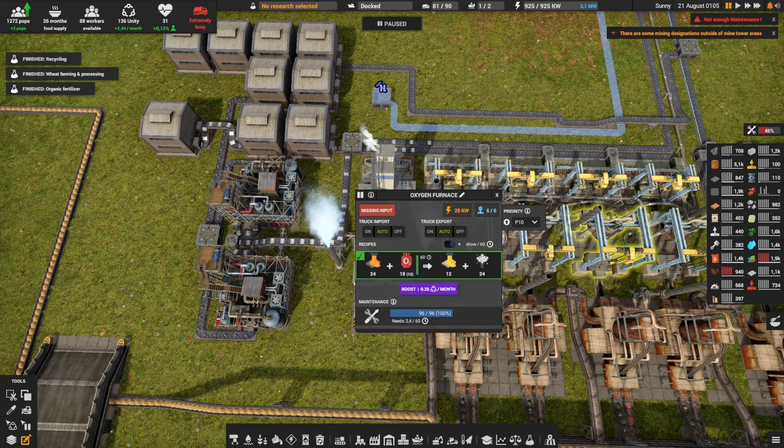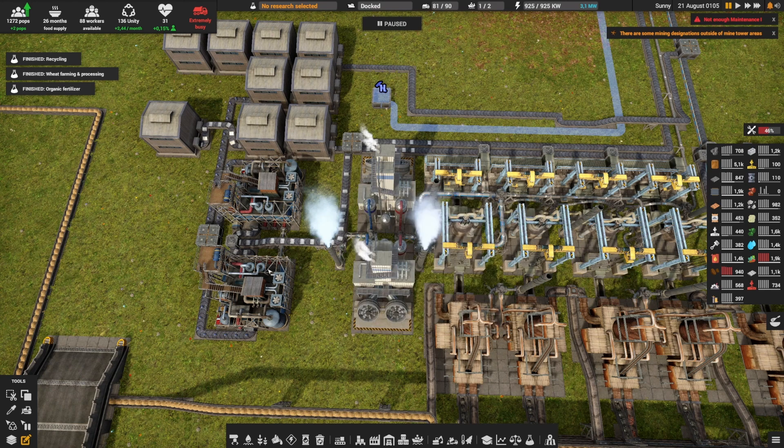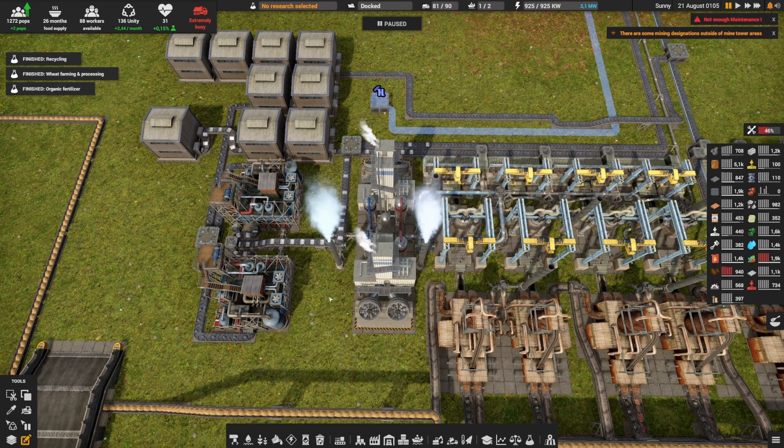The oxygen is going to be used on that side for the oxygen furnaces, and the nitrogen is going to be used on that side for the chemical plants. Of course now that we're using both, we need to make sure we have a small stack to push any surplus into the atmosphere so that these things can continue to work.